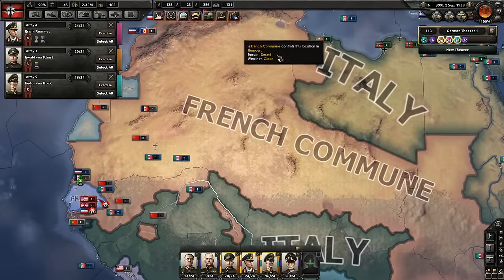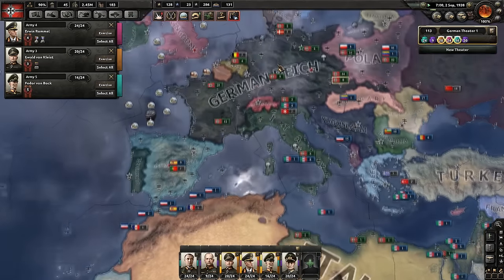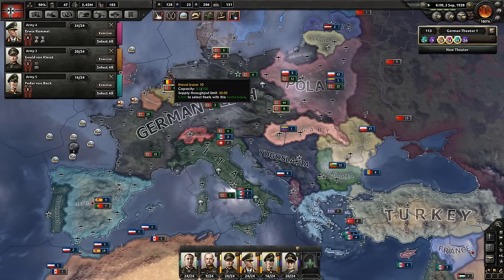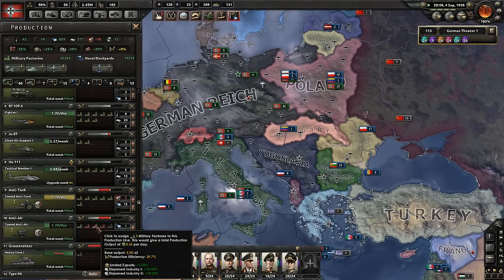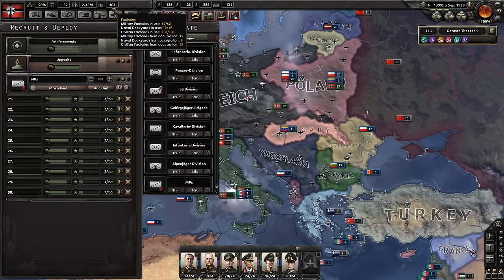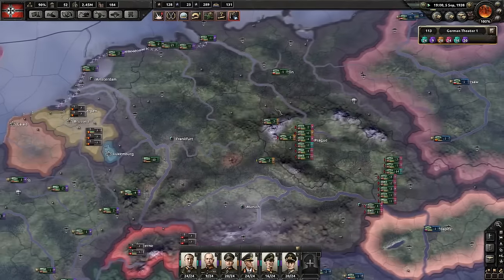It looks like the Soviet Union and Italy are trying to take out France — the French communists. Of course the Soviet Union is going to help the French communists, that makes sense. We've taken a hit to a bunch of our factories. Got 183 factories now — that is a few. Don't really care too terribly much about their training.